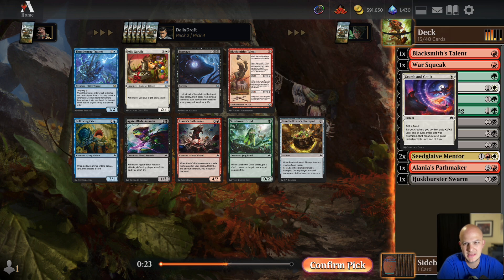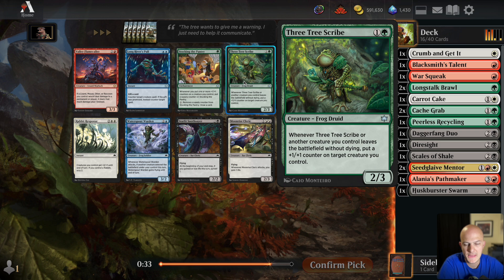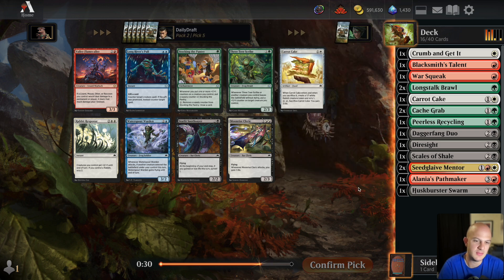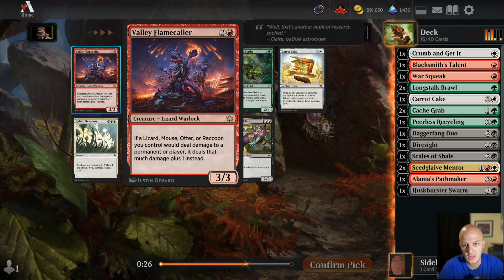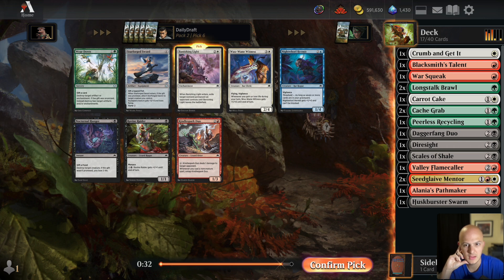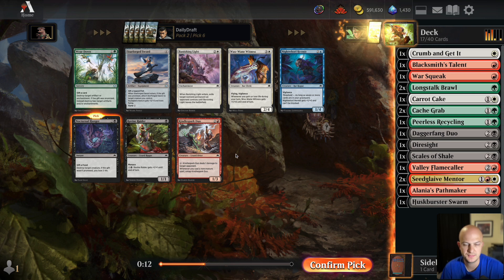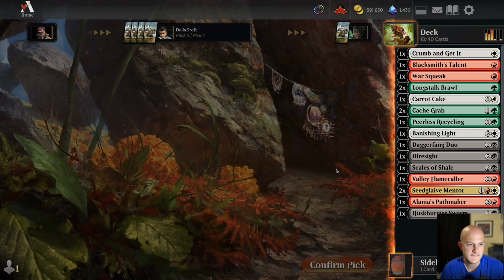I think I've kind of botched this draft a little bit. The green-black cards just haven't been flowing — we haven't seen any squirrels. There's a three-mana card: if a lizard, mouse, otter, or raccoon you control would deal damage, it deals that damage plus one, so effectively a 3/3 with a little upside. There's another Carrot Cake, I'll take that one. Then Banishing Light and a Nocturnal Hunger quite late. So we've got nine cards for green-black and eight cards for red-white.